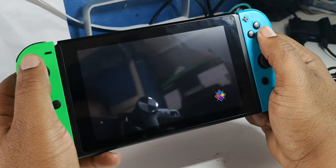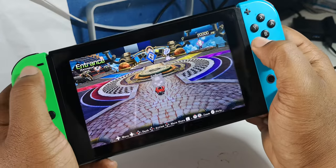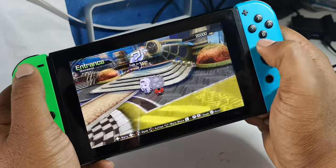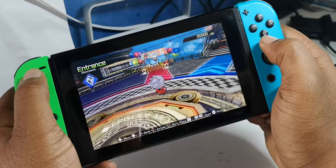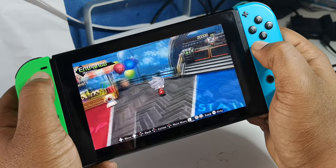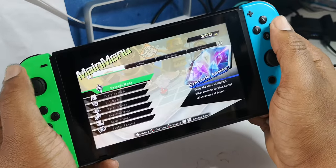I'm going to skip that intro and go straight into it. So this is what the menu looks like. You can actually use the right analog stick to move the camera around — it's a 3D menu. A bit too much for me to be honest, but I'll play episode mode. Let me find offline mode — there we go.